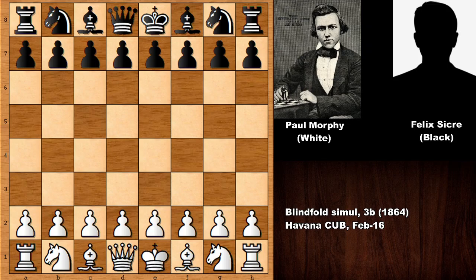Hello everyone and welcome back to another must-see chess game — Paul Morphy against the first Cuban chess champion Felix Sicre. This was from a three-board blindfolded chess simul from 1864 in Havana, Cuba. Let's see what happened. This is a pretty notable and instructive chess game by Paul Morphy.